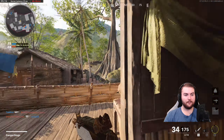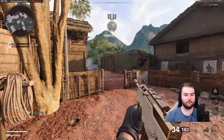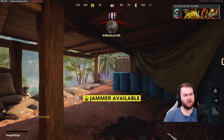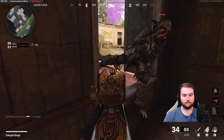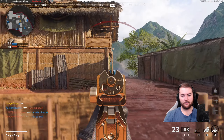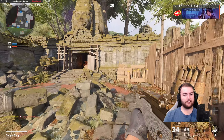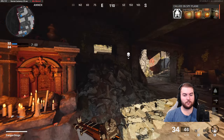Got that guy there — nice little headshot on him. Makes it very easy to get those kills. There's guys behind us — he just jumped up. That guy just jumped straight into us there. There's a guy up on that platform — get a little shot on him and let's leave. You've got to know when to run away in these games — that's one of the major tips of Call of Duty.